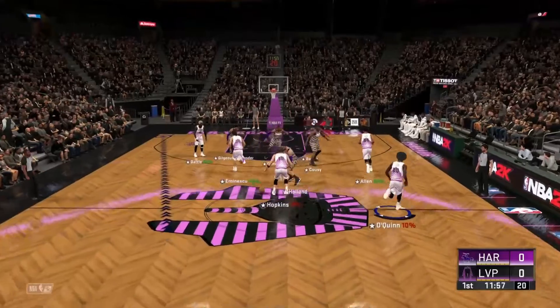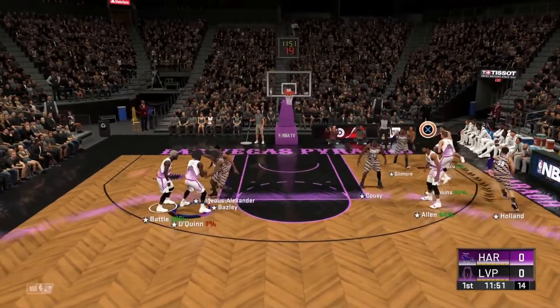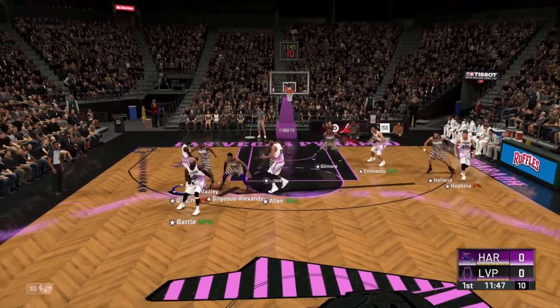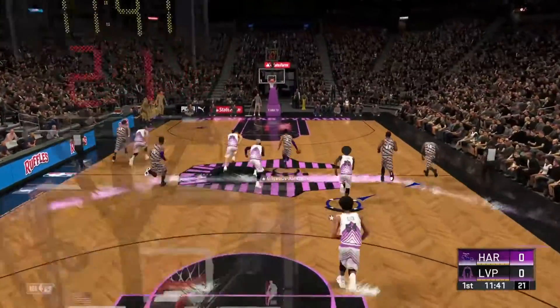Now the starting group for Hartford. We've got Shade, Gilgis Alexander. And it's Gilmore in at the four. O'Quinn with the pass. Gilgis Alexander with the steal.